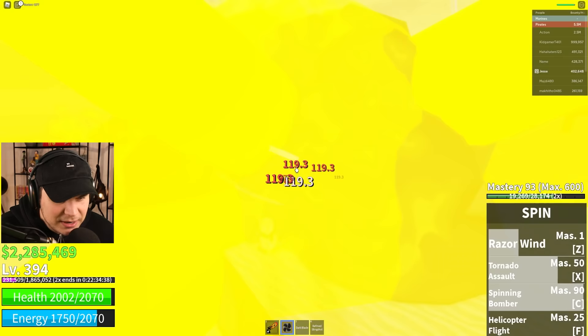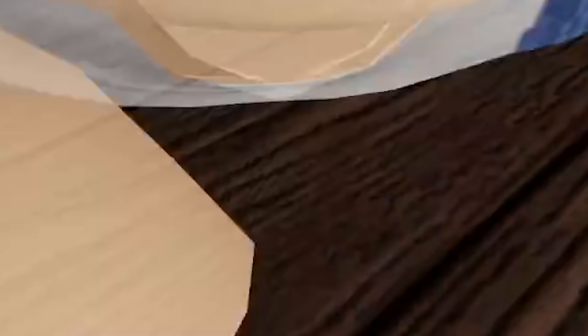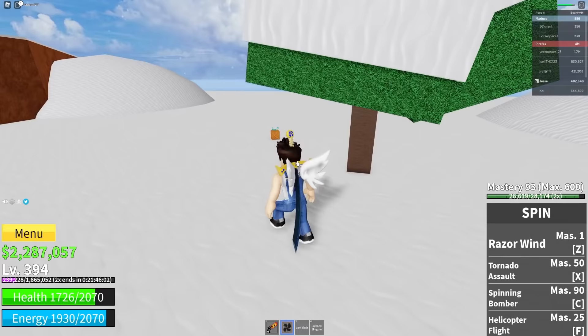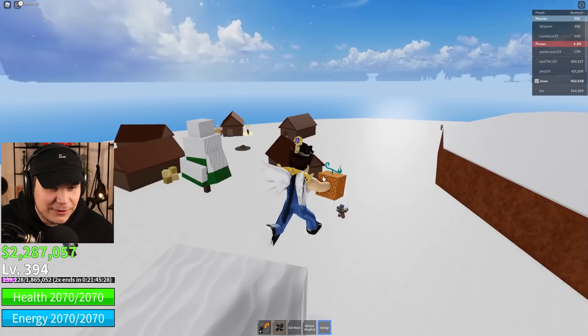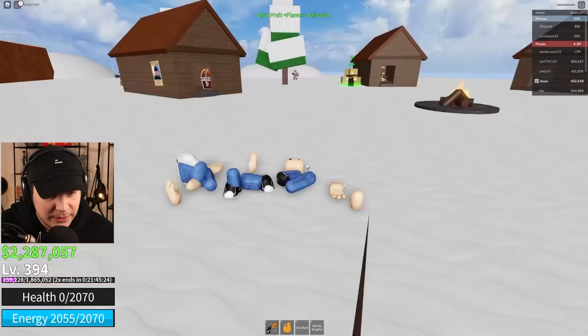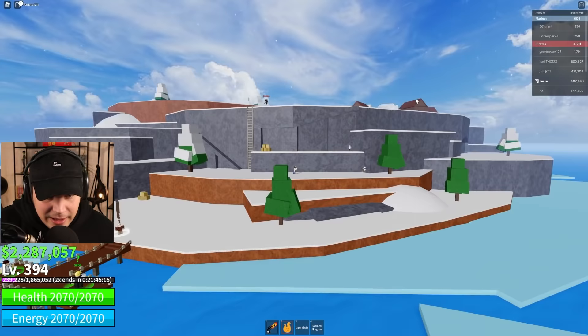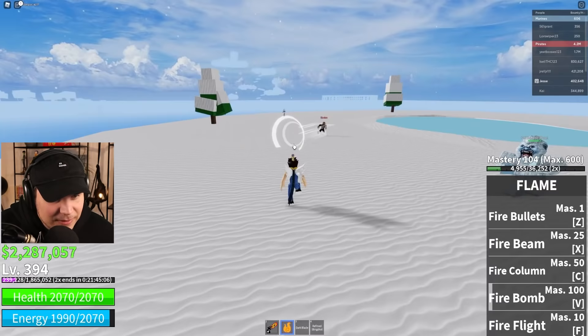The spin fruit is pretty bad — it just spins. At least you get flight with it. I'm gonna keep going for a little bit longer to see if we can get something better. Every time I spawn in, what you can actually do is just take a quick glance — you can very easily check if the area is clear, look around every single tree. Doing exactly that, completely unexpectedly, I find myself the flame fruit!